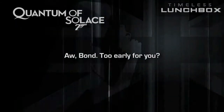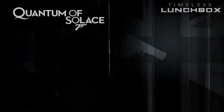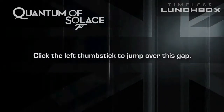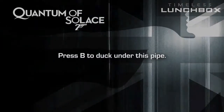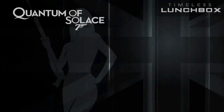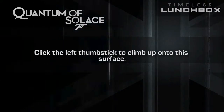And too early for you, we have a short obstacle course to make sure you're awake. Click the left thumb stick to jump over this gap. Press B to duck under this pipe. Click the left thumb stick to climb up onto this surface.